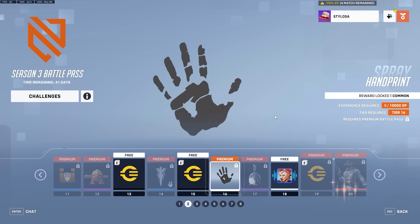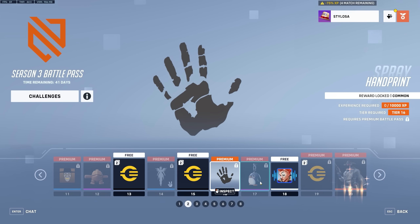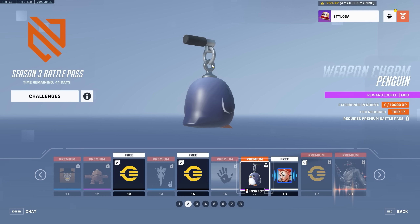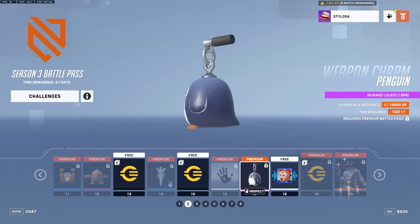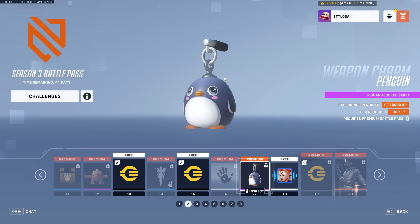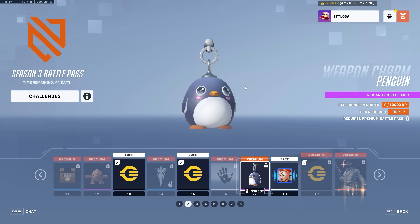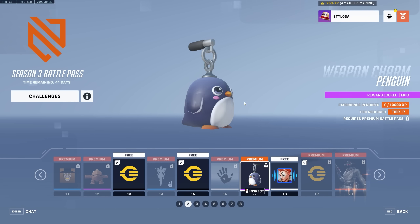Then we get more credits and a strawberry shortcake player icon and player card. We get a handprint spray, and then a weapon charm — they still don't seem to be able to fit these properly in the hoops. This is a penguin charm, obviously inspired by the new map Antarctica Peninsula, with the penguins on it on the Icebreaker point specifically.